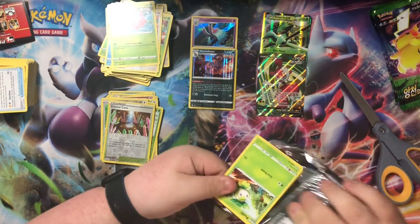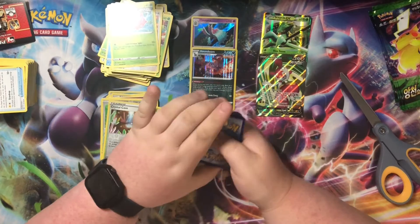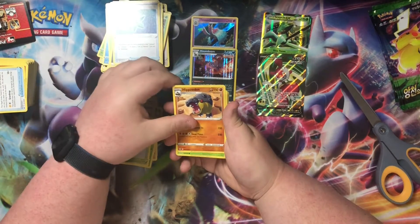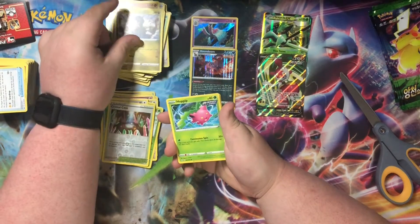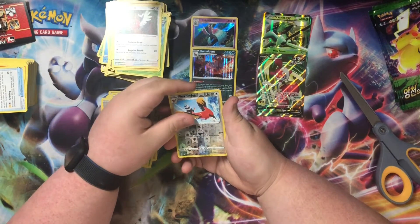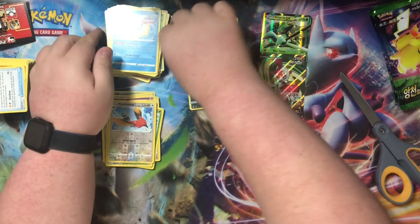Okay last pack of Evolving Skies in English — come on. Got Steel Energy, Scrafty, Snowleaf Badge, Hippowdon, Pilo, Dino, Hoppip, Hitmonchan, Fletchling, reverse holo Fletchinder, and on the back — okay, got a Melodic. Well, we got one hit out of Evolving Skies. Let's get to Korean — I'm gonna move all the English stuff real quick.